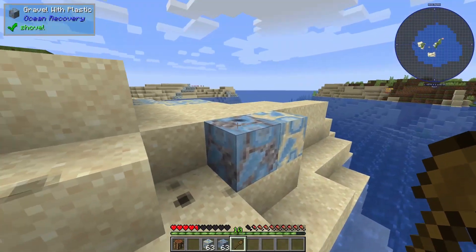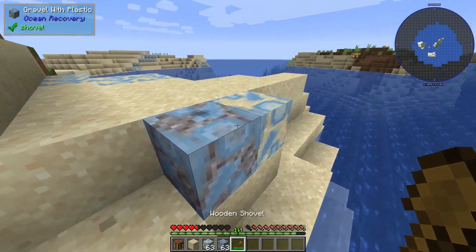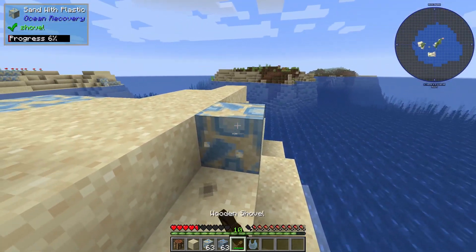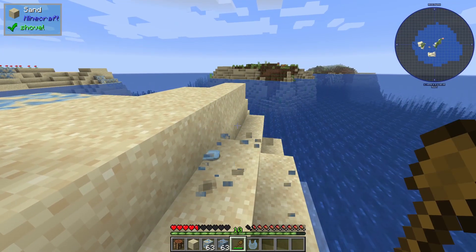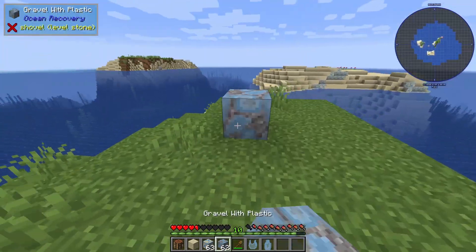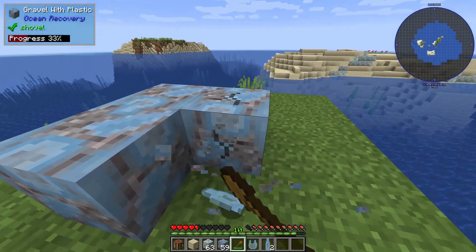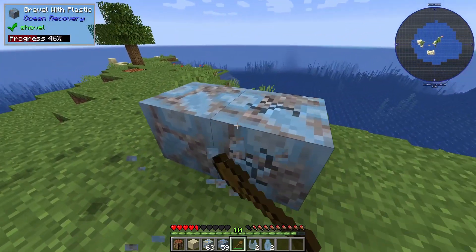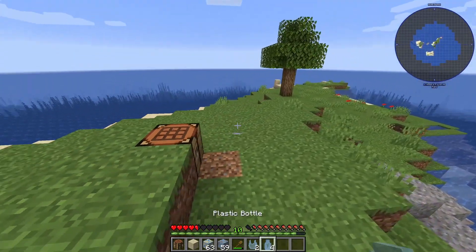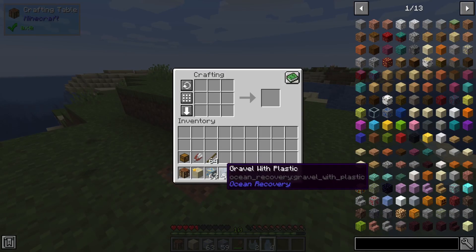The main tool for mining these is the shovel. You just mine it — it's a bit harder than normal — and then you get some plastic pieces. There are currently two types of plastic pieces: plastic balls and plastic bags.